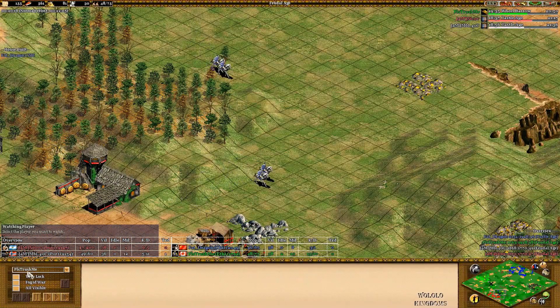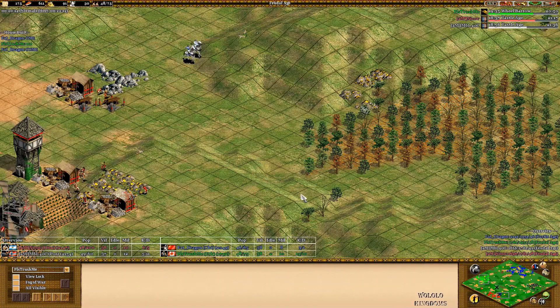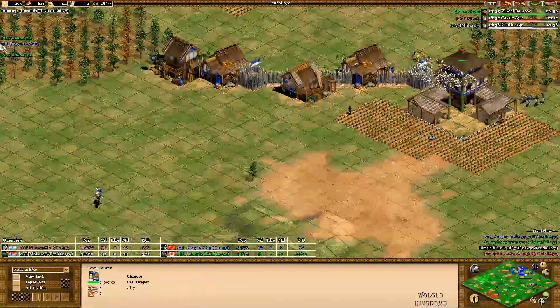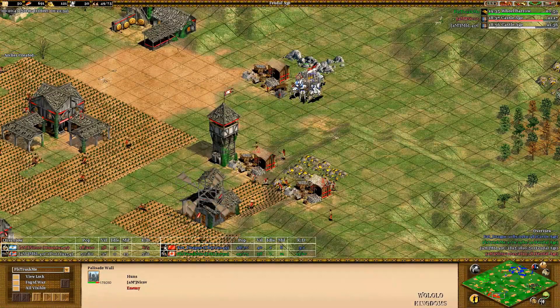MBL is also just camping his base. I don't know why they both decided to go into archers - it's very strange. If one player makes a counter unit, it counters both your armies; usually you want two different types of compositions. Now the knights are in - no fletching for Nikov, just coming in now. Hera getting wheelbarrow. He should be clicking up to Castle Age soon. VV - how many TCs does he have? One, two. He went double stable but didn't get any upgrades, so he's keeping up production for now.